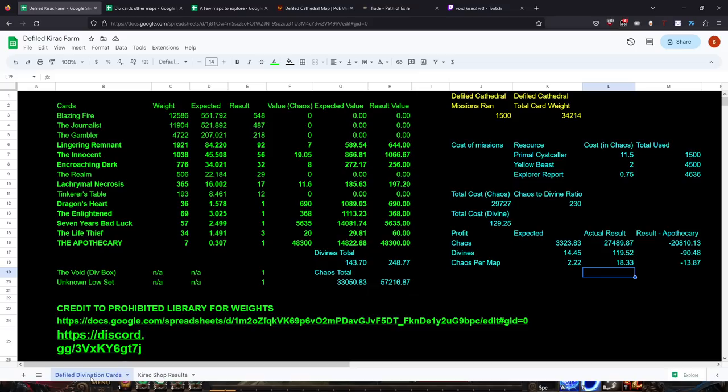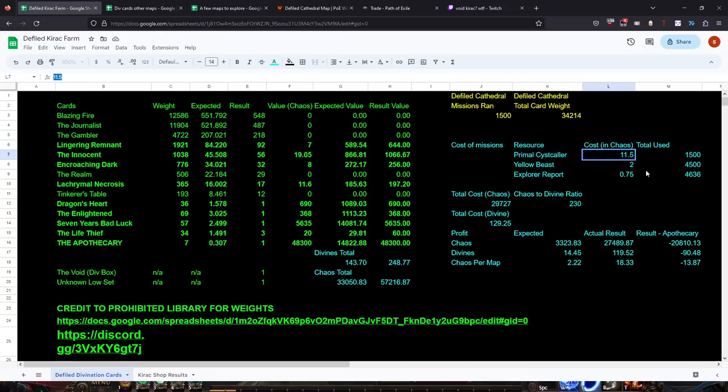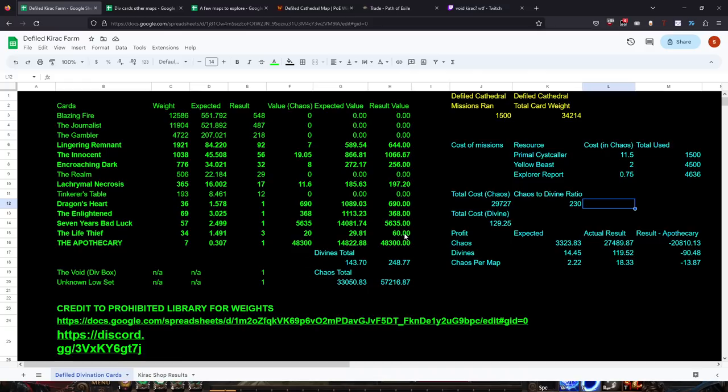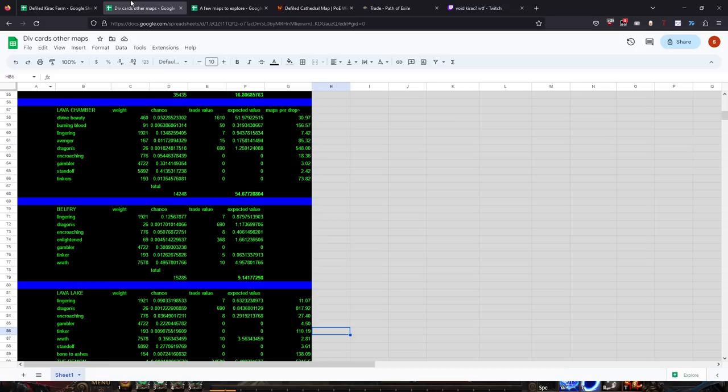If you were to run 1,500 missions again but naturally acquired, and explorer re-rolls are still high, your expected profit is now quite high. Factoring in the Kirak shop, your expected is 24.5 chaos per map - and these maps don't take very long to run. But this is just my results from Defiled Cathedral. I ran it because I like the idea of finding an Apothecary even though it's unlikely. We can look at some other maps and whether they're worthwhile to run.